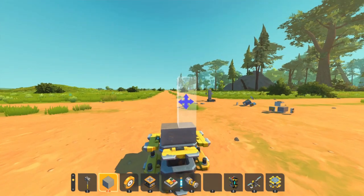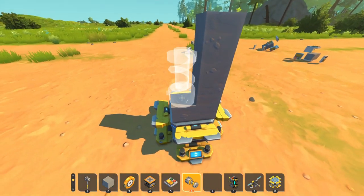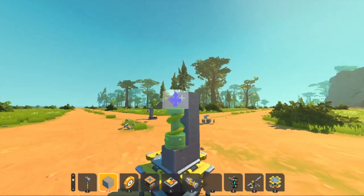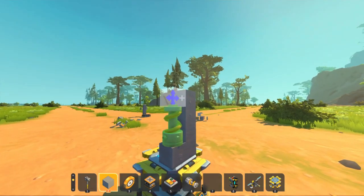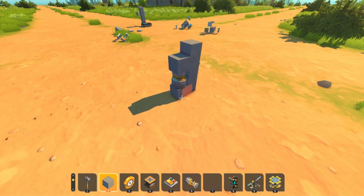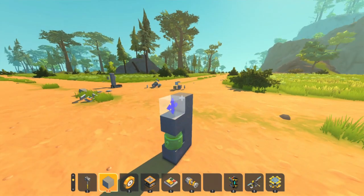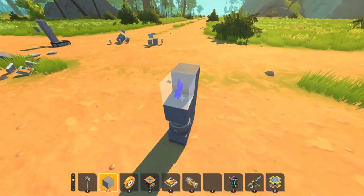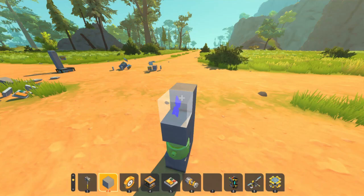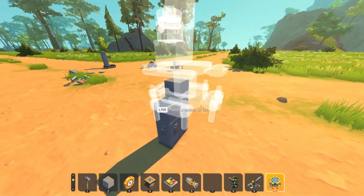We start off by placing two blocks next to each other, then drag up three blocks. We place down a suspension, put it to strength one, and then place a block up here so it's connected to the suspension. Now we can delete this lift and this should land upright. Then we can place another block on the wall — make sure it's on the wall where the suspension lights up — place down a block and then move this on my lift.